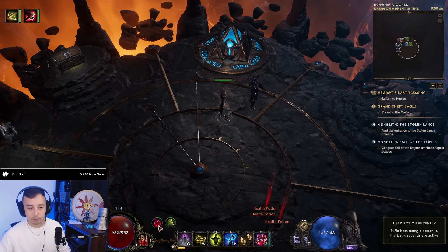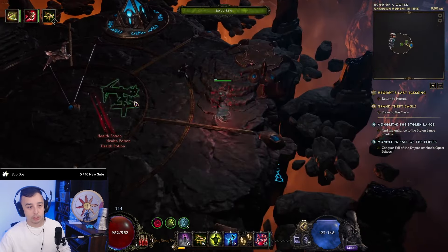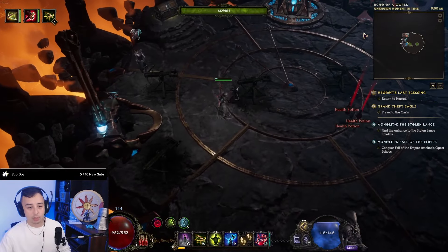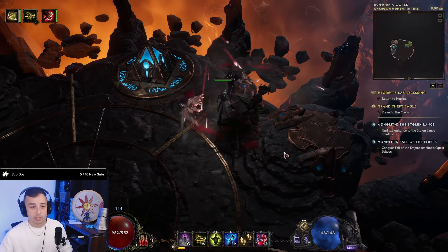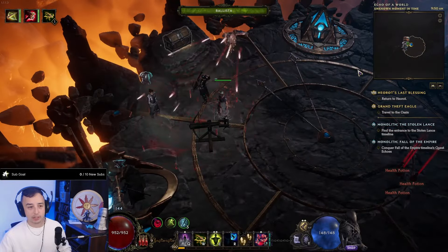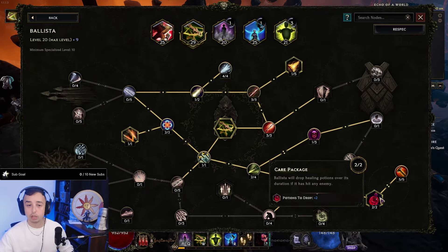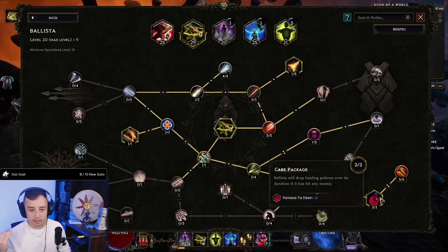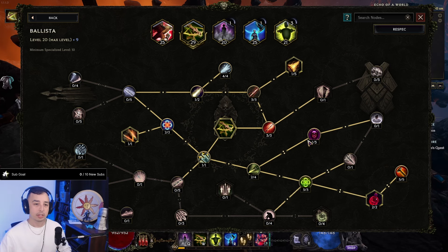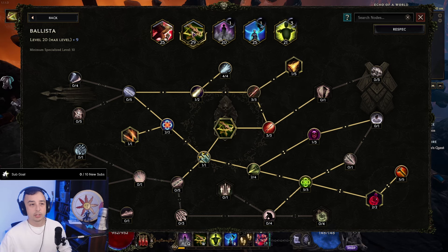I use a potion, I get the 'used potion recently' buff, then place maybe four Ballistas. When I move, I have an affix that teleports five minions around me after using a traversal skill, bringing my Ballistas with me. Pop another potion, and your Ballistas will also drop potions at the midpoint and end of their duration — but only if they've hit an enemy. The last point I put in is for ailment stat ratio so it applies my armor shred, cold shred, and physical shred.